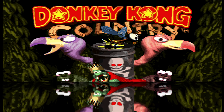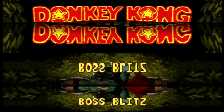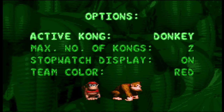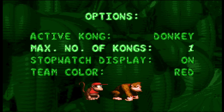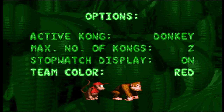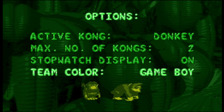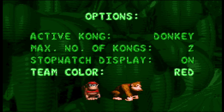This next ROM hack is called Donkey Kong Country Boss Blitz. I like that they put all the bosses on the title screen. Before you begin, you get to pick your settings: you can choose to start a round as DK or Diddy, whether to have both available for boss fights or only one, a stopwatch display for your overall time, and finally what color you want DK and Diddy to be. The most unique color option is definitely the Game Boy style.